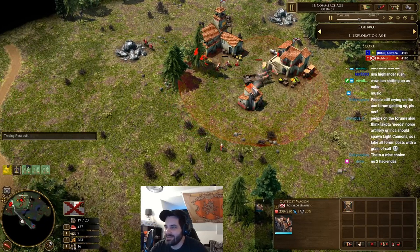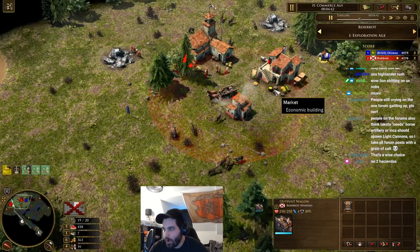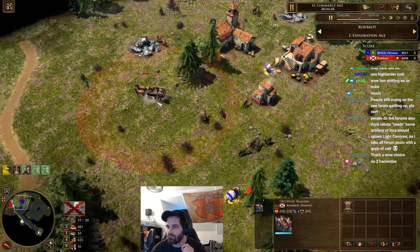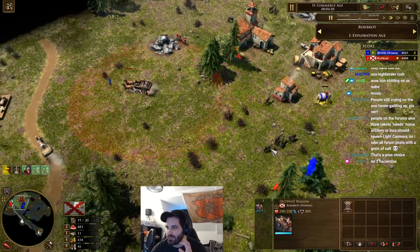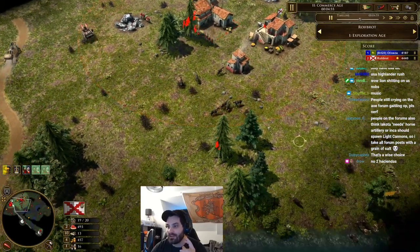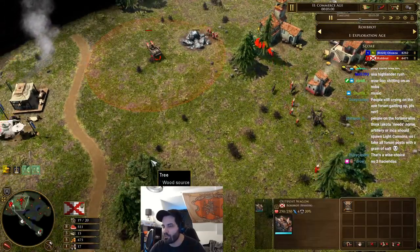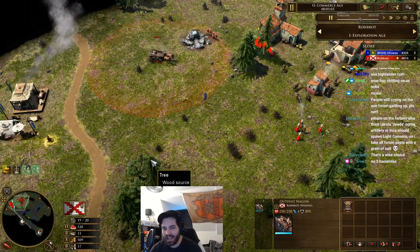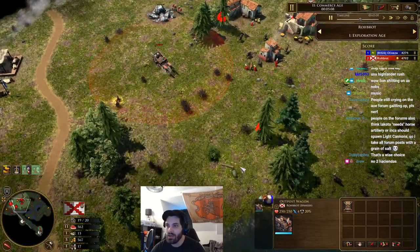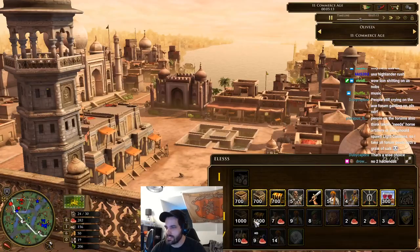700 gold coming in so he doesn't have to put anyone on gold at all. The thing Oli wants to be scouting right now is where that tower is gonna go. Robot is playing a bit of chicken — making sure his units go down to block Oli's vision because he does not want Oli to know where the tower goes. Finding out where this tower lands is half the battle when you're playing against a good Spanish player.